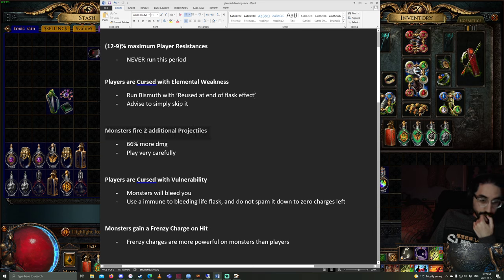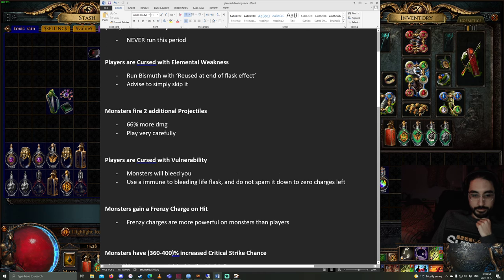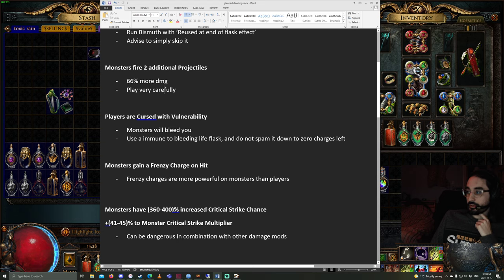Another mod — I wouldn't necessarily skip it, but be aware — is Monsters Fire 2 additional projectiles, because that's like 66% more damage. Just be careful; you can take a surprising amount of chunk damage randomly. Players are cursed with Vulnerability: we have a ton of armor as Toxic Rain, but this also lets monsters bleed you. You should always be using a life flask that gives immune to bleeding anyway, so it shouldn't be too much of an issue. Just be mindful that you're not spamming your life flask so it has zero charges, because then you could be in a situation where you have bleeding and no charges. I wouldn't skip this mod — just be mindful of it.